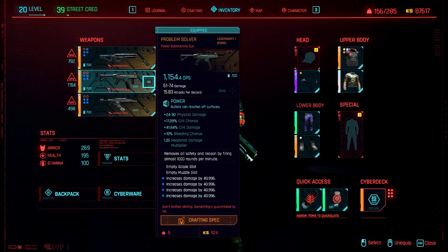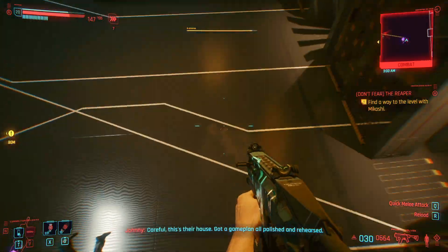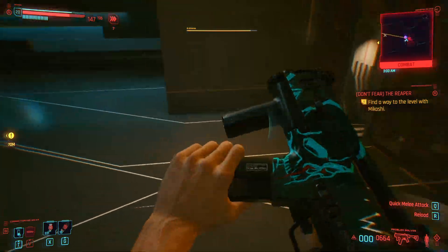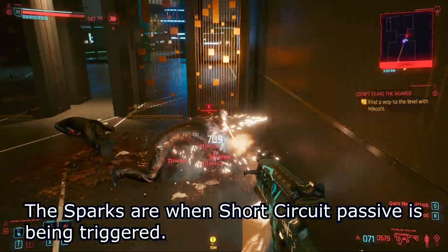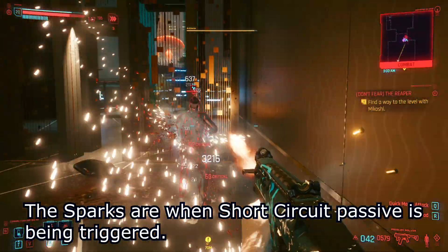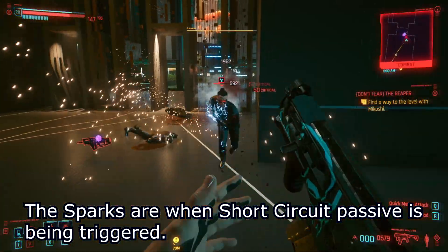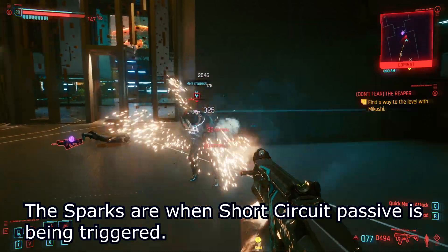I'll now briefly touch on the problem solver. It has insanely high DPS and is very useful for dealing with enemies at close range and also shredding Smasher. As it has an exceptionally fast fire rate and you have high crit chance, it regularly applies the short circuit passive. Again, I mod it with crunch mods for the additional damage per shot, and there's more information about the problem solver in my previous video.